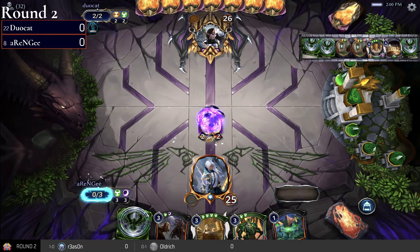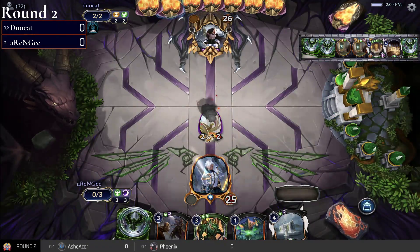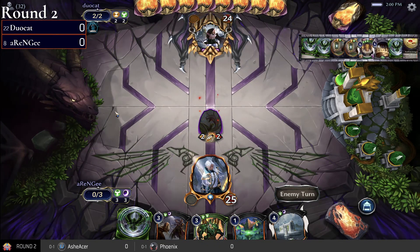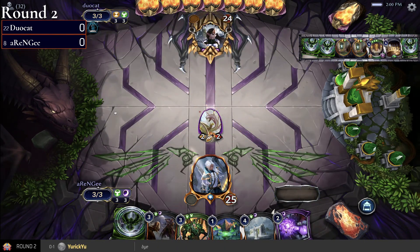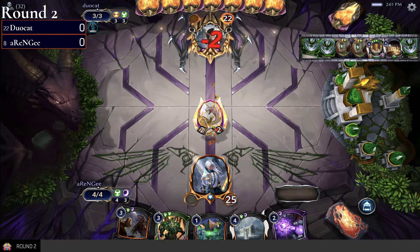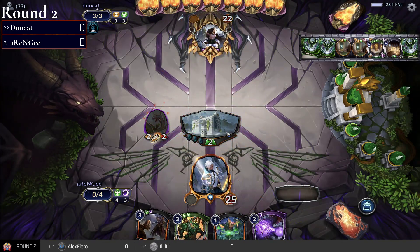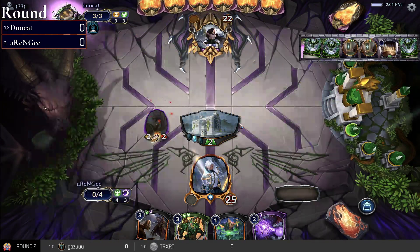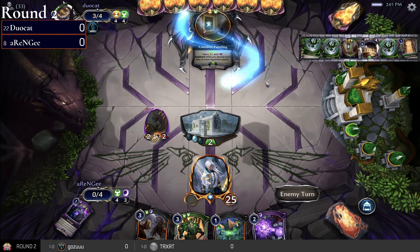Yeah, usually this matchup is favored for Combrei because Argent Port mid is exactly the deck that Combrei is built to win versus. You remove all units, you remove the opponent's side with your Speaking Circle, and then you win.